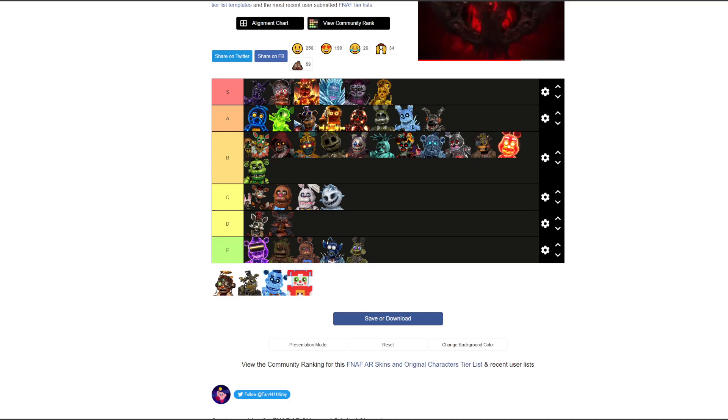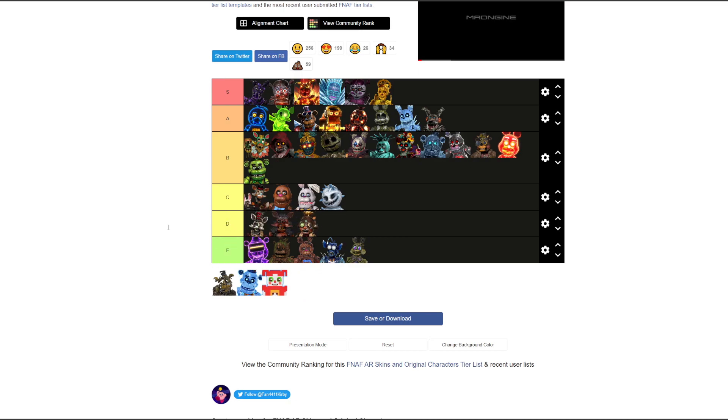Jetpack Balloon Boy — I love how all the Balloon Boy skins are redesigns rather than recolors. This one I don't like as much as the others though — D tier. He's got a bunch of stuff going on on his head, kind of distracting, and a weird coat that doesn't look as well on him.